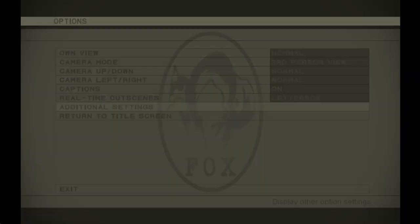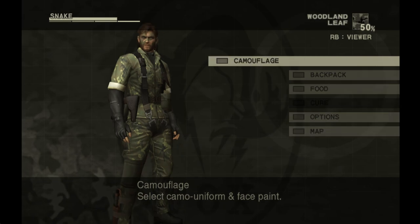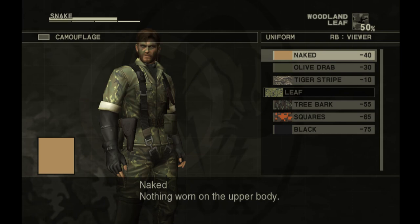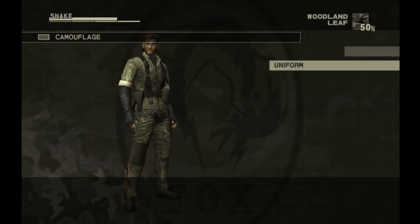Welcome back to Metal Gear Solid 3 Snake Eater - a better version than I originally started with. We've already knocked out two of these Keratans, Keratans. We got one in this area and the next one coming up. I'm going to try to get them all, try to not be seen, and try to get all the items, all the animals, everything going on. Lots to do.